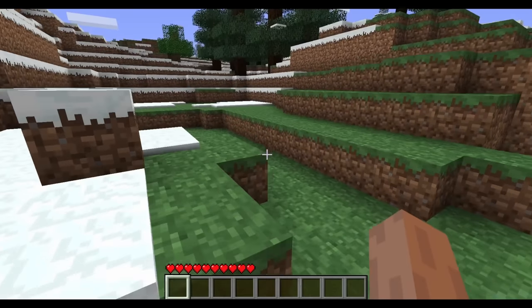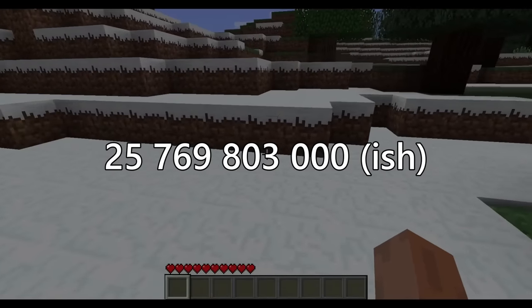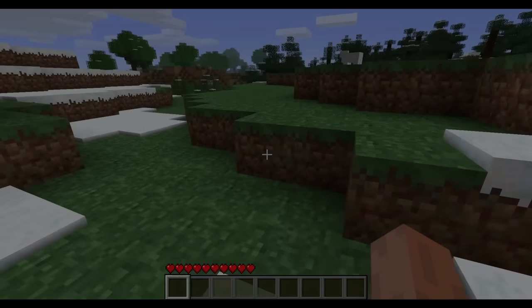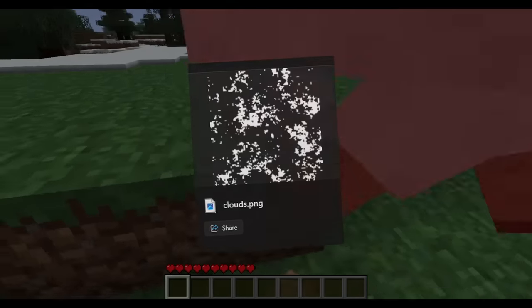There's also another thing that breaks: fancy clouds in old Minecraft versions. If you take the amount of blocks out they break — about 25.9 billion — and divide that by 12, you get the 32-bit integer limit. That's how many pixels away from spawn it needs to get to break, and by pixels I mean pixels in the cloud texture.